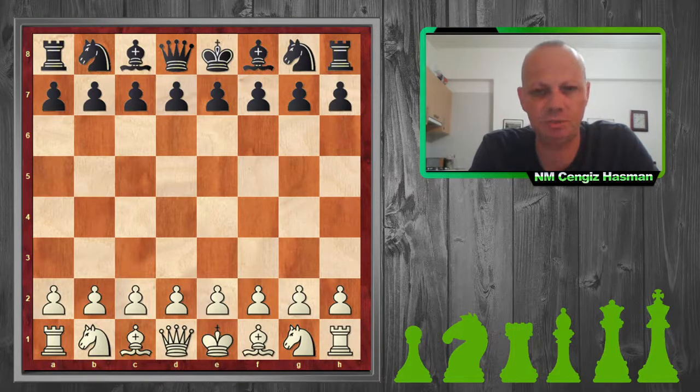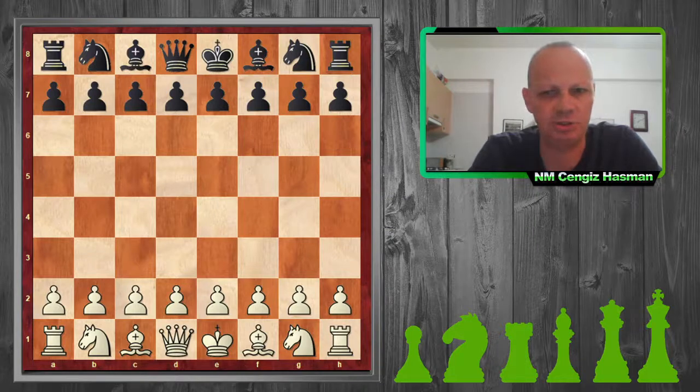My opponent is Grand Master Nicholas Peart from England. He actually won the World Under 18 Championship in 1998. When I played him in 2012, he was rated 2570 and I was about 2150. We played in the London League, no increments — not a FIDE rated game but an ECF, English Chess Federation rated game.